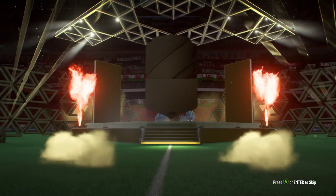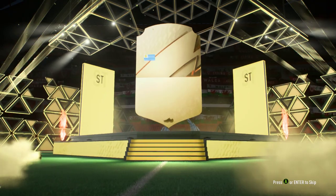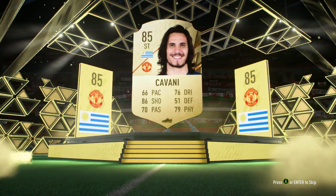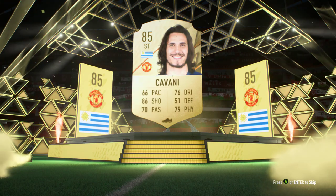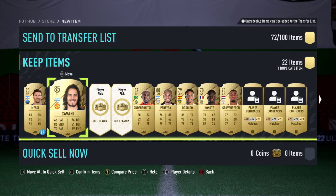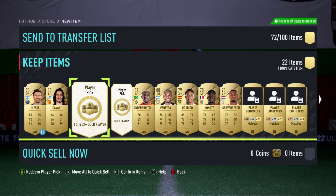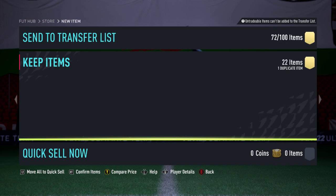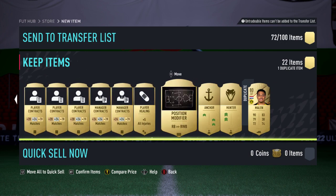Obviously it's all going to be untradeable, but that is free stuff so what do you expect. We get a Cavani to start us off with — nice 85-rated player there. Let's go have a look at what's inside. There's the loan Messi, there's the Cavani, one of four 82-plus picks.